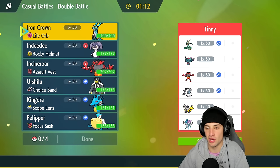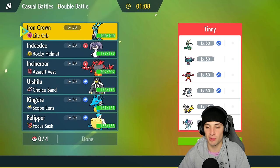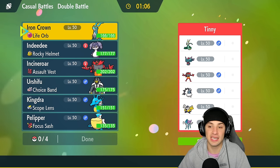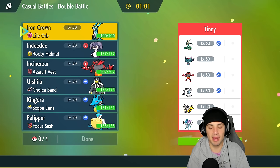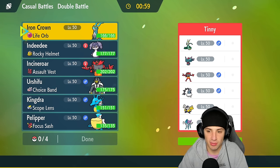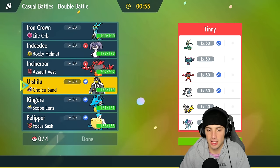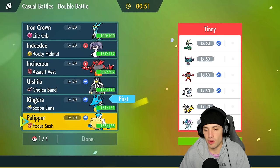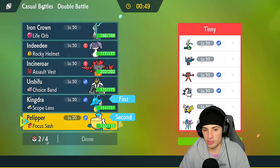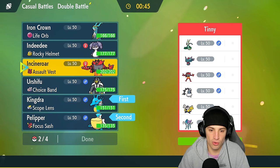First match coming up and we're going up against a Contrary Serperior team — a Pokemon I've already showcased on the channel and it is phenomenal. They have no weather control so I really like leading Kingdra and Pelipper right off the rip. This might even be the exact same team I used before, but the Kingdra and Pelipper lead still looks solid here.